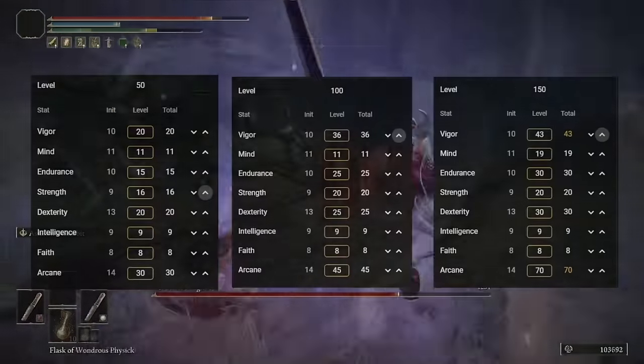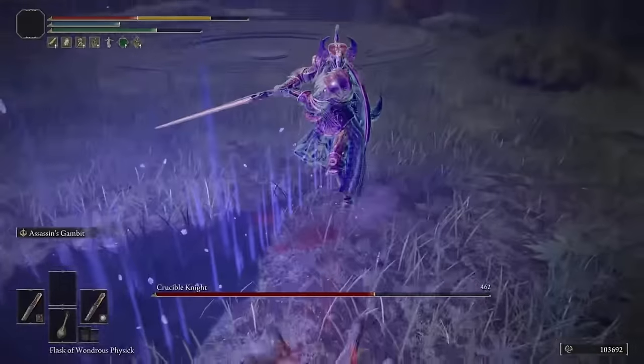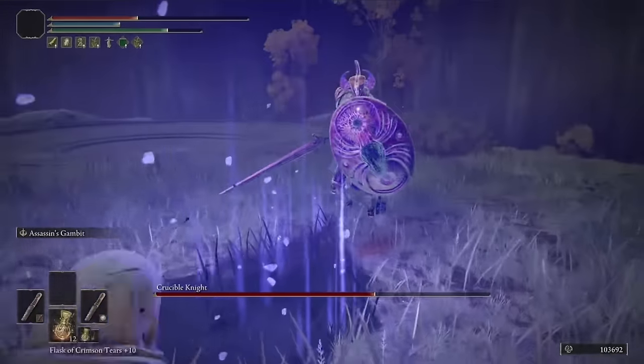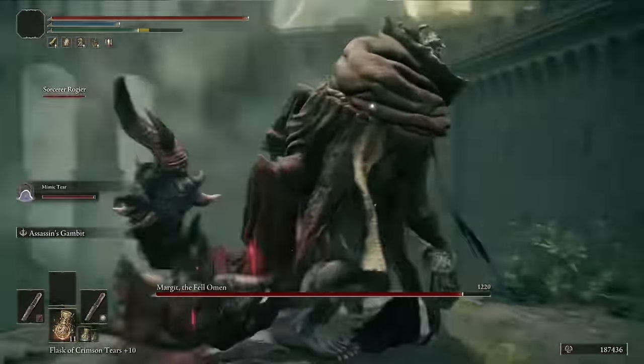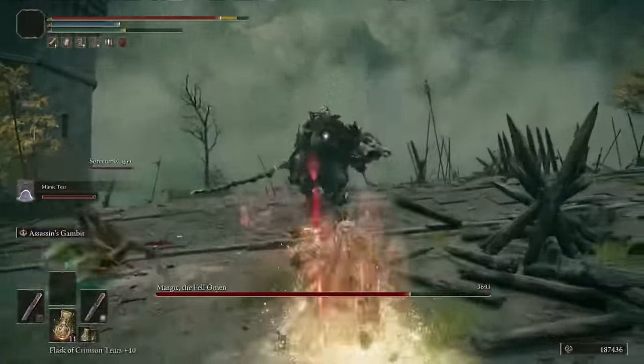The stats are shown on screen for level 50, 100, and 150. As you can see, the majority of stats have been put into Arcane, which combines with the great Arcane scaling these daggers have — and you are going to be taking massive chunks of damage with Hemorrhage off your enemies very quickly.